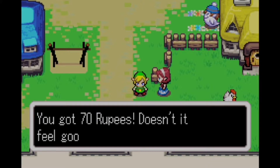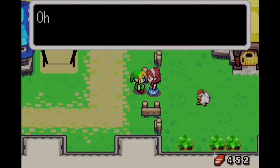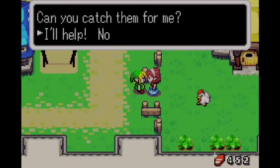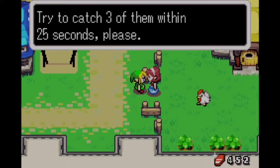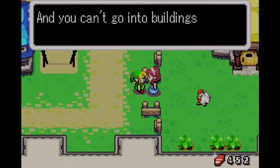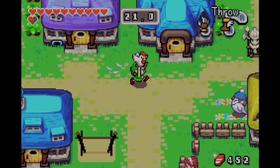Along the way you do load up on rupees, because every one of the gold cuccos you catch is worth about 50 rupees. Since we just spent a ton of rupees on the bomb bag, we'll play this game a few times and get close to being able to purchase the quiver as well. So there is a side benefit to doing this beyond just the heart piece.